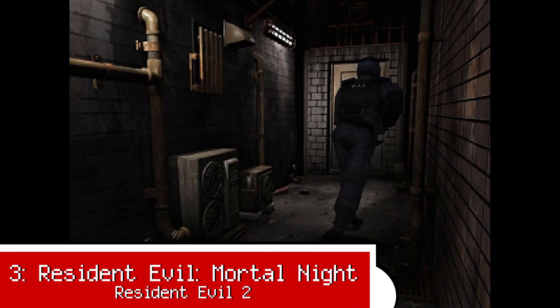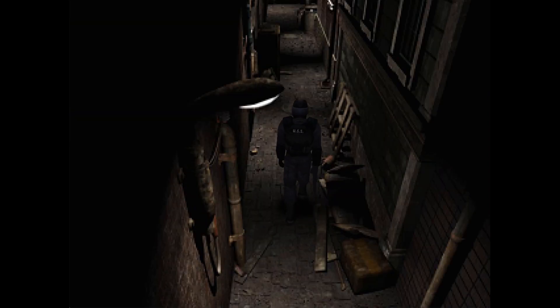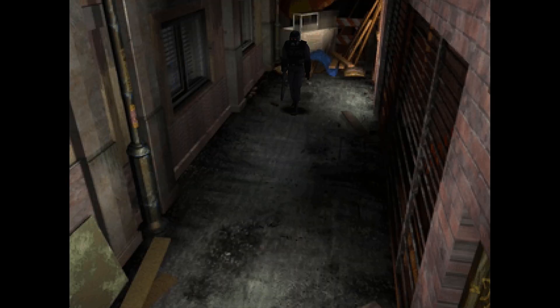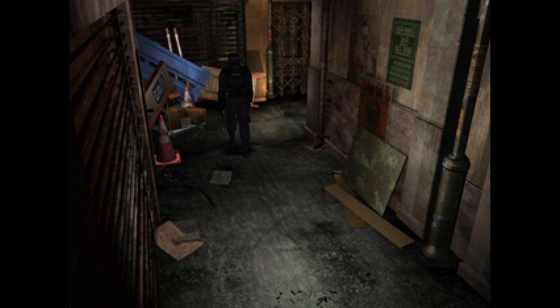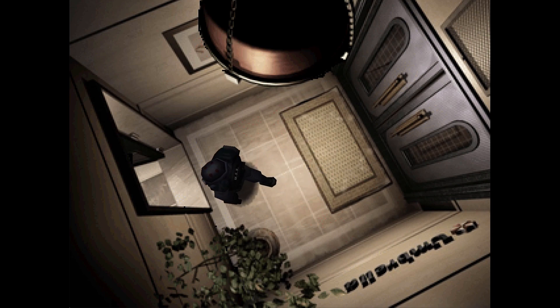Resident Evil has seen a lot of different directions as a series, starting off as a survival horror whose clunky controls were part of why combat was so intense, transitioning into an action horror with a lot more bombasticity than quiet terror, and then once more receding into the realms of survival horror again. Mortal Knight is a totally new story set in Resident Evil 2, or more specifically the Source Next PC release from 2000. Gone is fast-paced and frenetic combat — one enemy is enough to outmatch an unsuspecting player, and two enemies beget a lot of ammunition or running away. Mortal Knight opts for challenge and replayability, with randomization in enemy and item spawns, rewarding veterans of Resident Evil 2 but quickly beating new players over the head with the ropes.